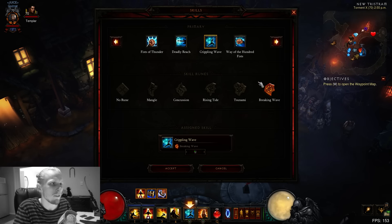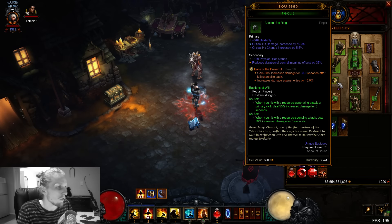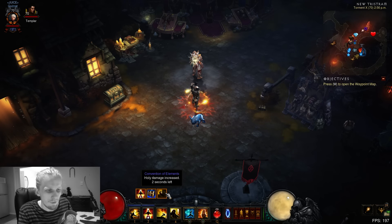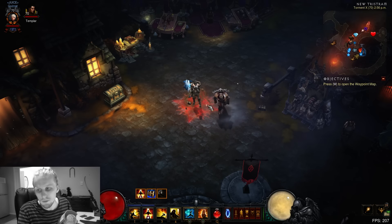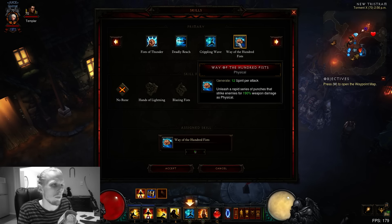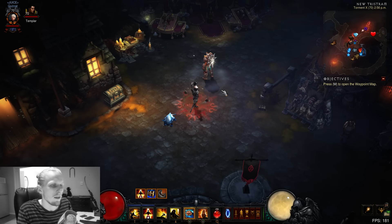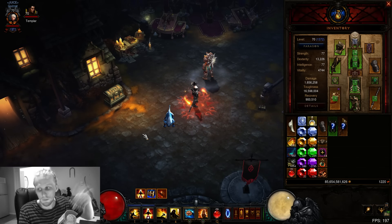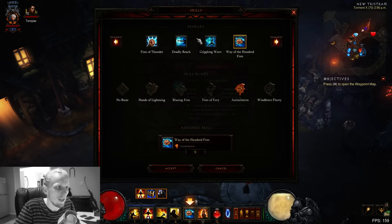For Generators, the easiest is Crippling Wave with Breaking Wave, so whenever you hit enemies they take 10% more damage. You're literally just using it to proc your Focus and Restraint - you need to do damage with a Spender (that's 7-Sided Strike, costs 50 Spirit, gives 50% damage) and a Generator (gives another 50% damage). You're just hitting with it once every five seconds to get that buff up. Doing three attacks for Assimilation isn't worth it when your 7-Sided Strike has near-100% uptime with Ingeom.